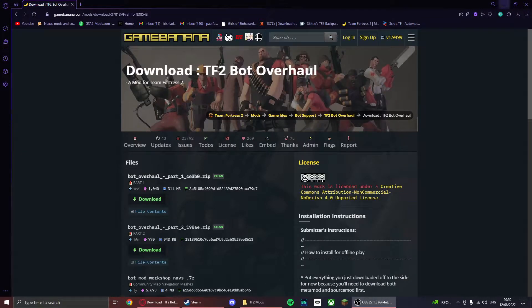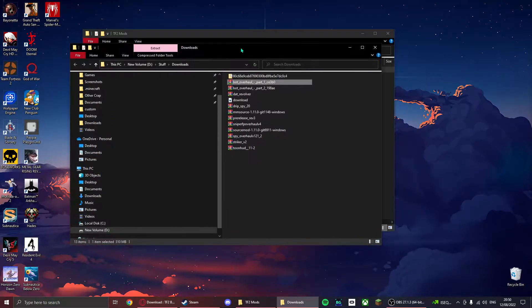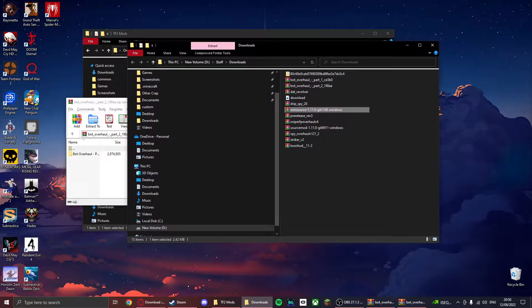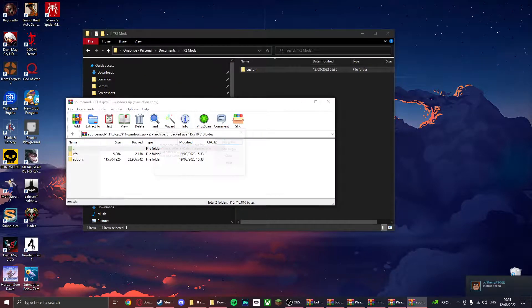Once that's done, you want to go ahead and open these files: Bot Overhaul Part 1, Bot Overhaul Part 2, MMSource, and SourceMod. Once you have all four files installed, you want to go to your TF2 folder.